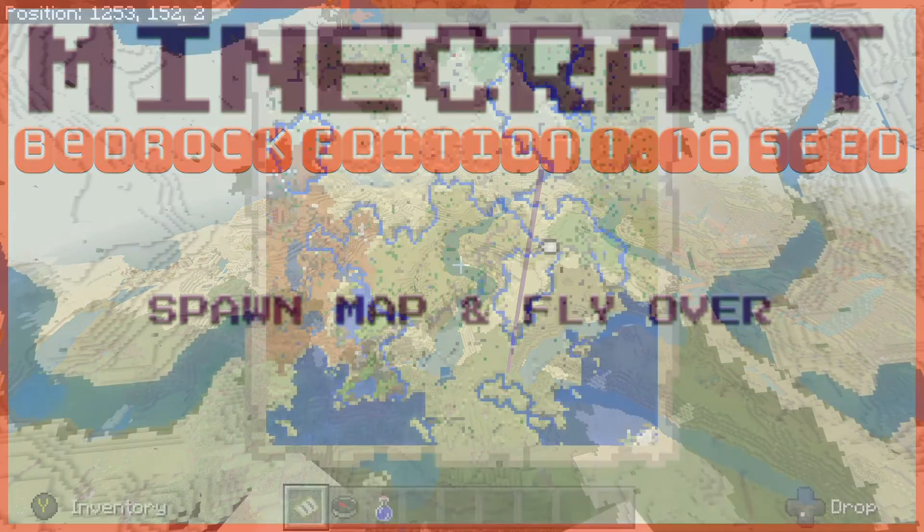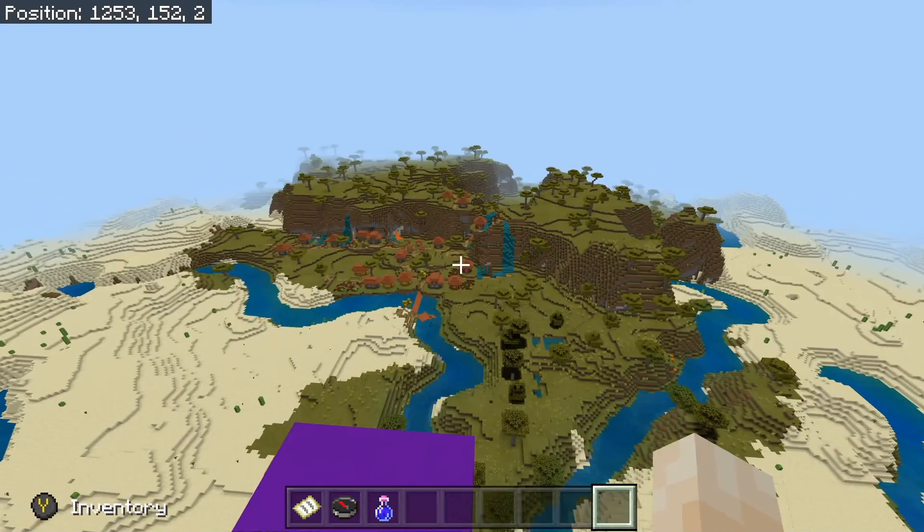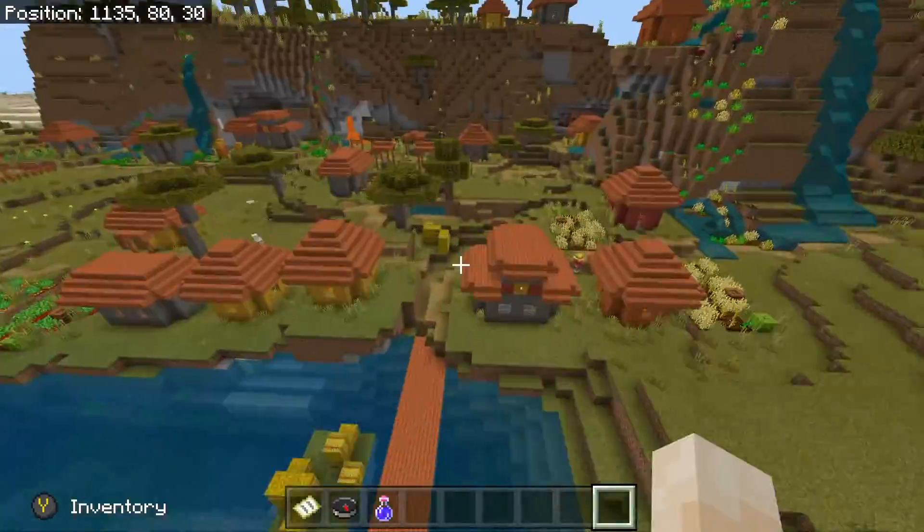This week's seed is called the Minecraft Bedrock Badlands seed because, as you can see, the badlands are on spawn map, which is sweet in and of itself. However, this is like a dynamite seed for quite a few different reasons.